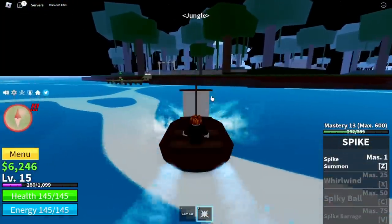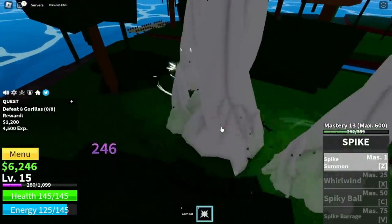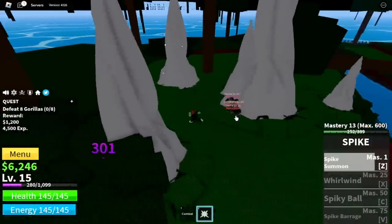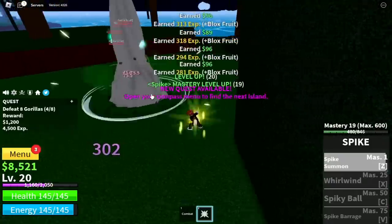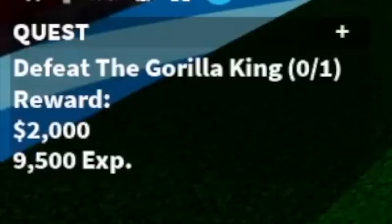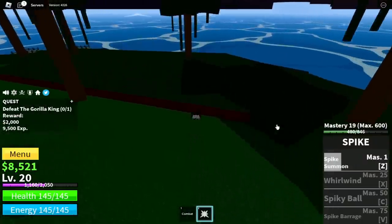Next island is the Jungle, so our target is the Gorillas. We're just gonna use our Z skill. I suggest just tapping because there is not much difference in the damage. I think the reason why holding gives higher damage is because there are more spikes and a higher chance you might hit it more. At level 20, you can start defeating the Gorilla King. When using the Z skill, it might push it towards you, so after using your skill, dash to the other side of the high ground to avoid taking damage.